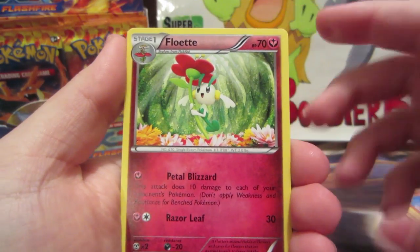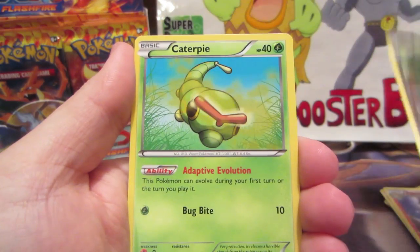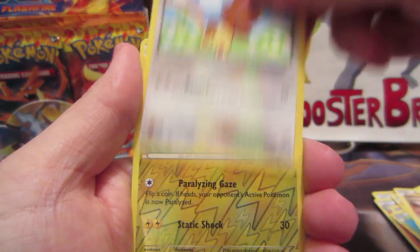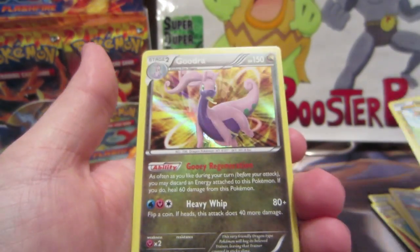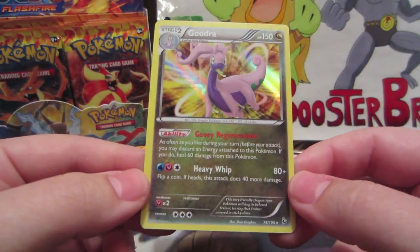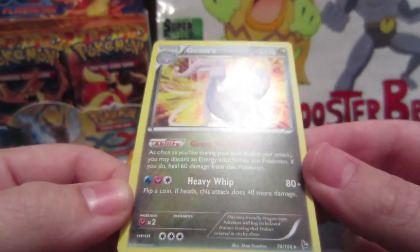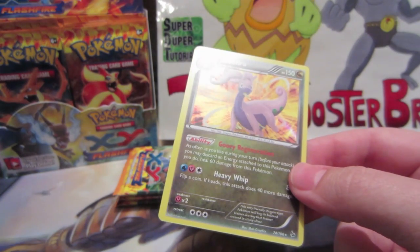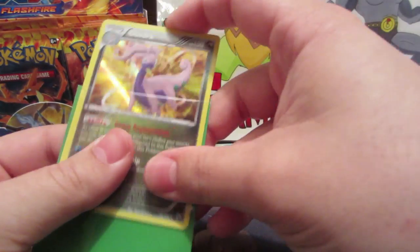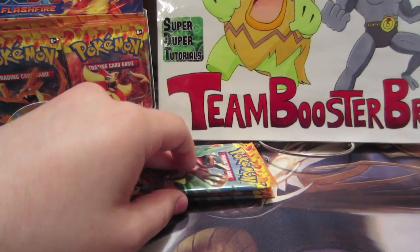All right, fifth pack: Floette, Luxio, Rapidash, Goomy, Caterpie, Geodude, Helioptile, Bunnelby, Shinx reverse, and a Goodra hollow! Wow wow wow wow wow — look at that! Really cool. Its move is Gooey Regeneration. I think this is a pretty much a given — dark green sleeve for that boy. Cool!